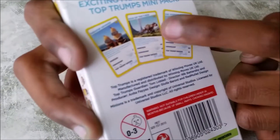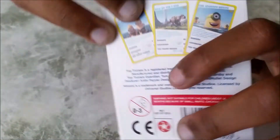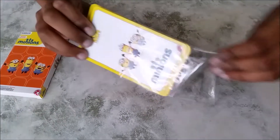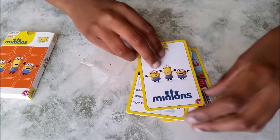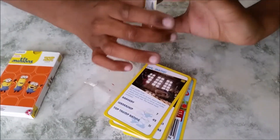I can't read that but it's got three different things, and these are actual images from the movie if you didn't know. So let's open it up now and see what we've got. Let's take a quick look at all the cards — this is just an instruction thing I think.